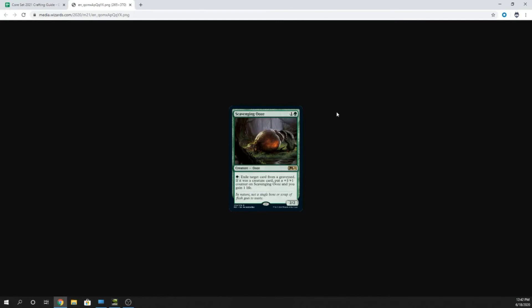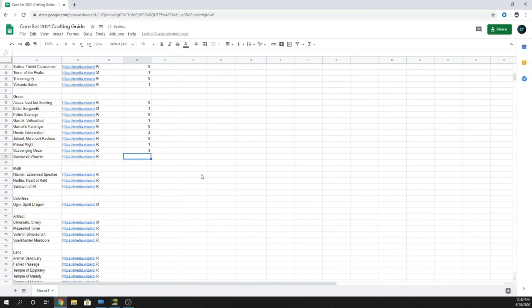Scavenging Ooze — two mana, one and a green 2/2 Ooze creature. For one green mana, exile target card from a graveyard. If it was a creature card, put a +1/+1 counter on Scavenging Ooze and gain one life. This is a four for me. Right now this is just such a good card in the meta — you can exile Uro before they can escape, you can exile cats if your opponent leaves them in the graveyard. As long as this is on the battlefield, all their Uros in hand are effectively dead. Then if they remove it, you just get another one down.